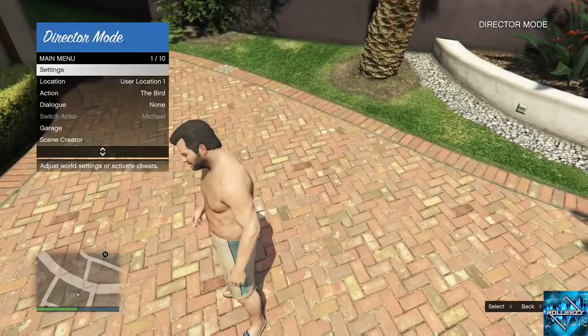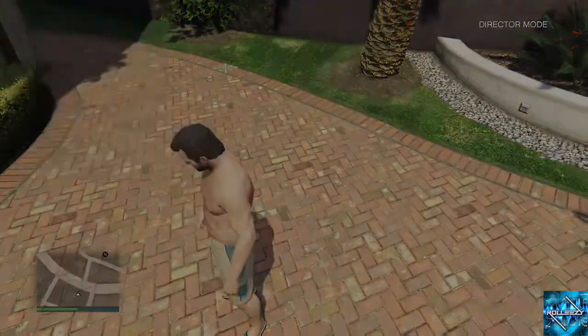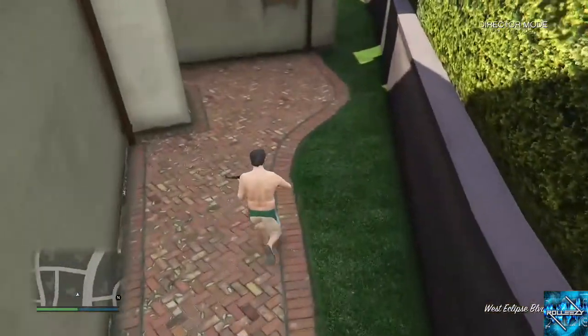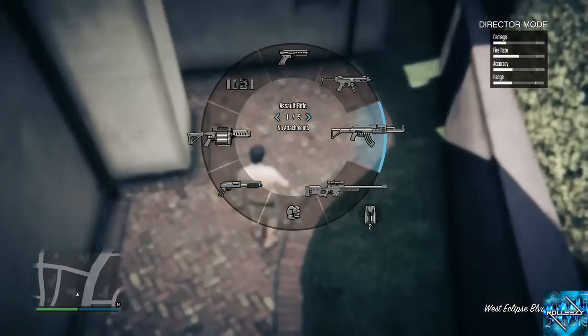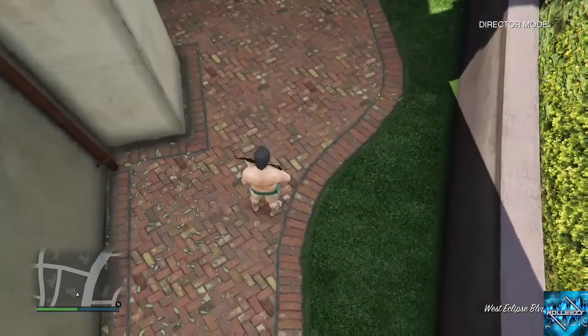You'll know you're in director mode by the top right of the screen. Open up your interaction menu, go to Settings, go down to Explosive Bullets, turn it on with right on the d-pad, and hit X on Xbox or Square on PS4. Now I'm going to slow it down — switch to your assault rifle, you have explosive ammo now, and you're going to hold the left trigger to aim and the pause button at the same time.